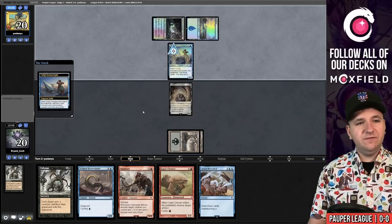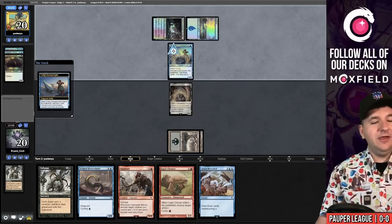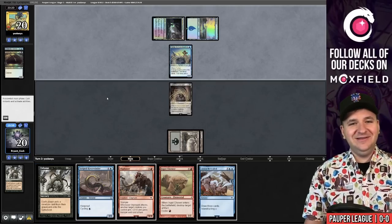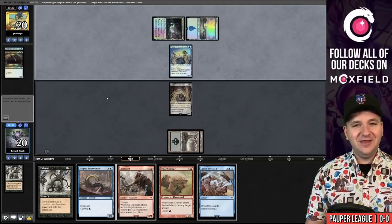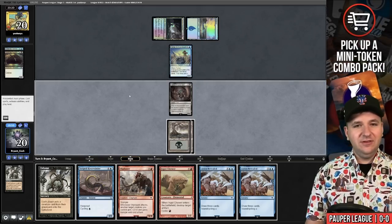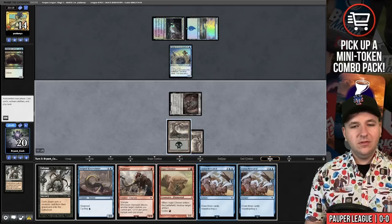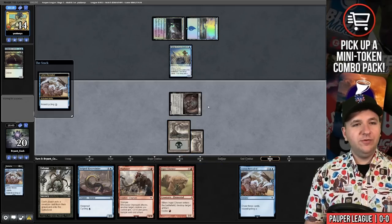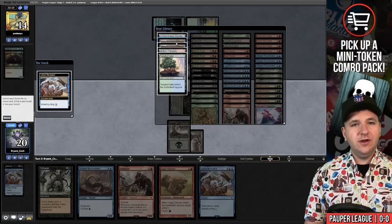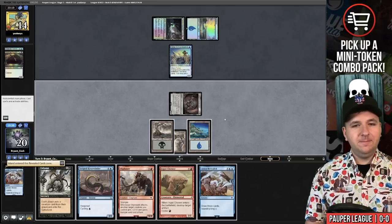They play an Archaeologist. Counterspell, Terror, Gurmag — wow. Maybe I don't want to use the other Exhume. Draw for turn: Lorien Revealed. Let's attack for six. Cycle a Lorien Revealed and grab the Basic Island. Play it and pass. Brainstorm on their end — they have an Island. We'll cycle the Riverwinder. Crab was a good draw.